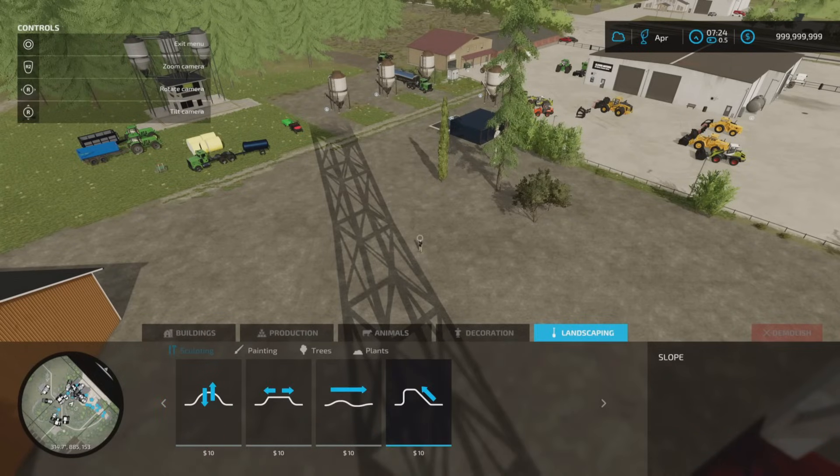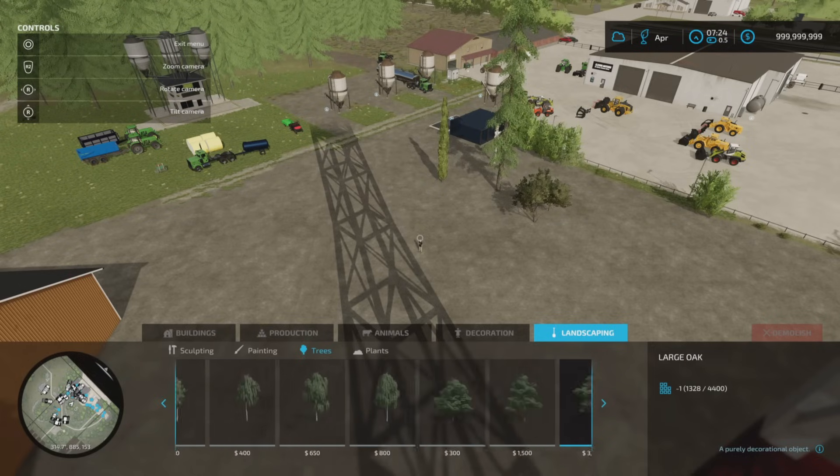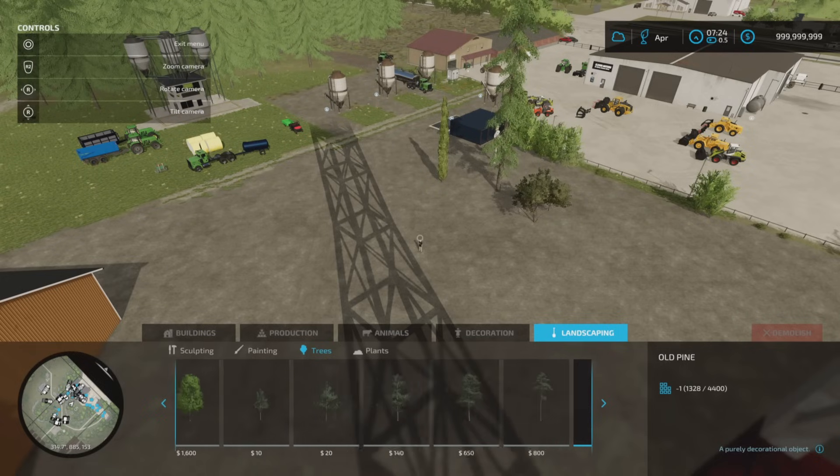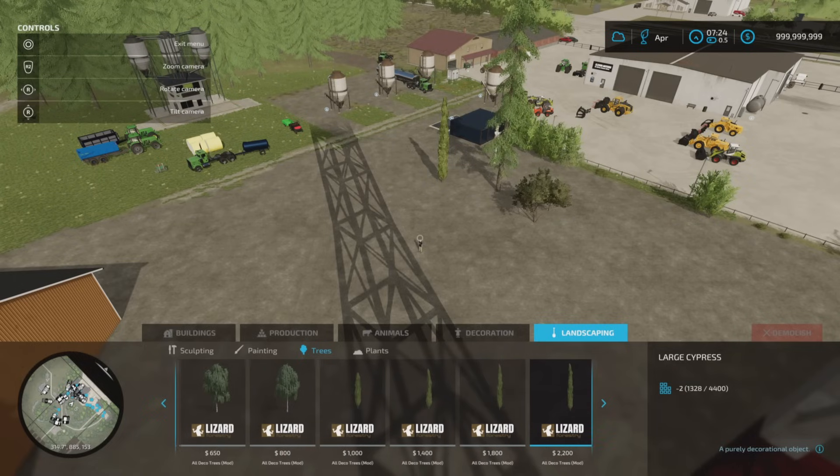If we go into build mode, go to landscaping and to trees, you'll see on whatever map you're on all the available trees. As we scroll further along we get to these that say Lizard Forestry. You will get some duplicates, but as you go across, prices vary depending on the size — whether it's a small tree, a young tree, medium, or large.